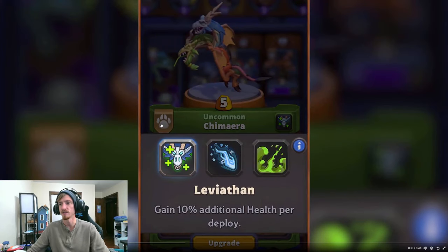We have Talents. We can see he's in the Beast family and costs 5 gold. The first talent is Leviathan: gains 10% additional health per deploy. Blizzard has not been fantastic with their talent descriptions, so this may require some speculation, but I would bet that this caps out at 3 stacks, just like Hogger's leader ability does.